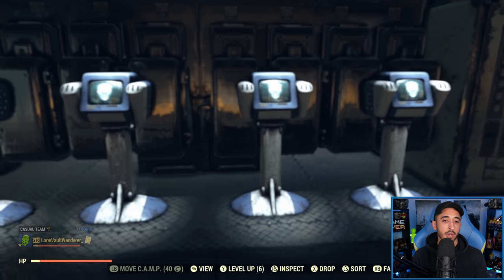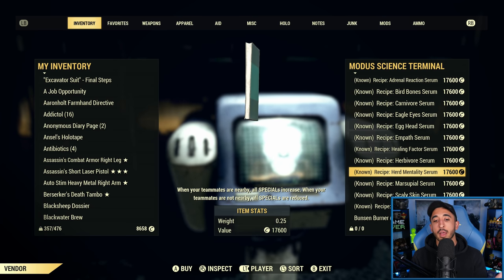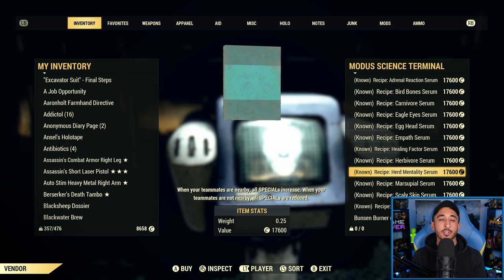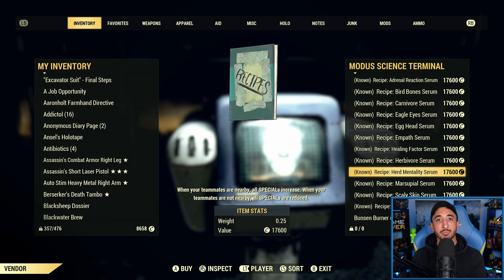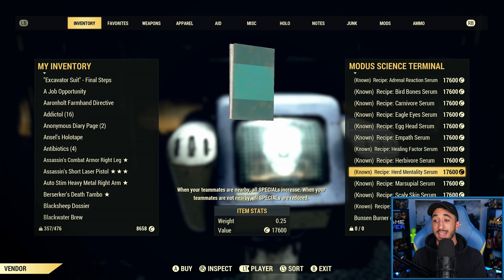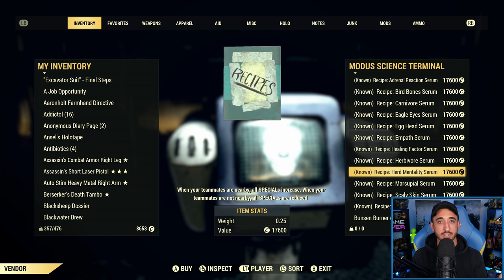Herd Mentality, when your teammates are nearby in a team, all your special stats increase by two — giving you more carry weight, more health, better AP, and all the benefits that come with increased SPECIAL stats. The downside is that when playing solo, all your special stats decrease by two. So effectively, Herd Mentality has no downside when you are in a team. Mutations become amazing when you're in a team, and having boosts to all your special stats, including intelligence for XP, has so many benefits. Use Herd Mentality if you're always in a team.